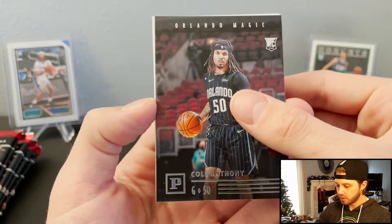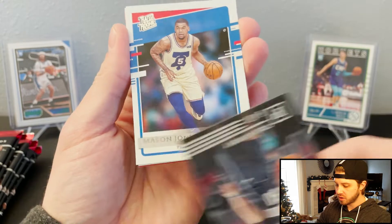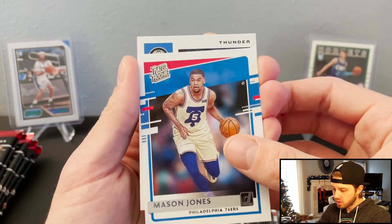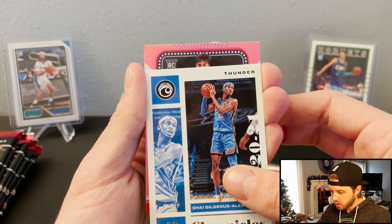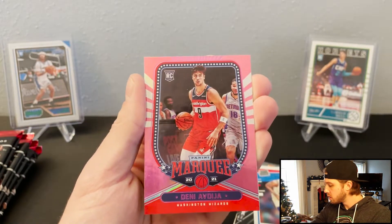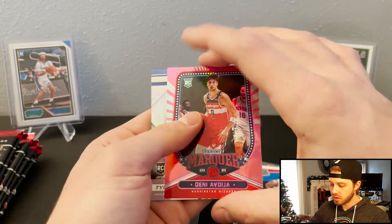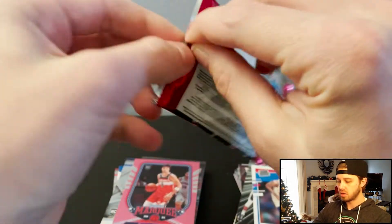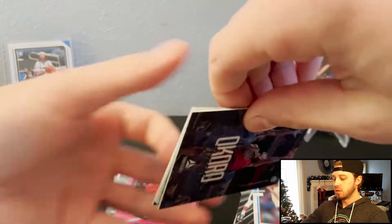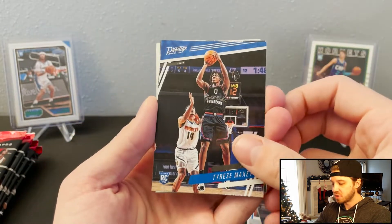Another Cole Anthony. Saw 76ers — hopefully. Oh, it's Mason Jones. Thunder. Got Shay. Got a pink — Abdija. And an XR Tyrese Maxi. Another Okoro. Another Prestige Maxi rookie.